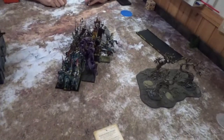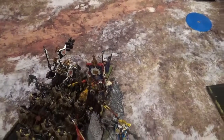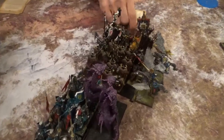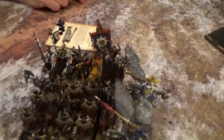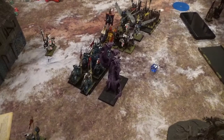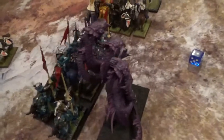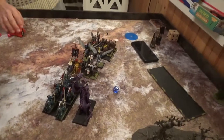Britannia turn five: I charged with everything — failed with the Grail Knights but everything else came in. Knights of the Realm in the front and everything else as you see. In magic I tried Midnight Wind but he dispelled it, then I got Savage Beast of Horrors on my Paladin. In close combat I surrounded him and beat him down — killed 6, he killed 2 of mine. He fled but rolled 11, so I couldn't catch him — just chasing him down.